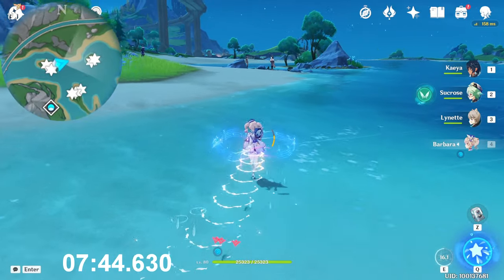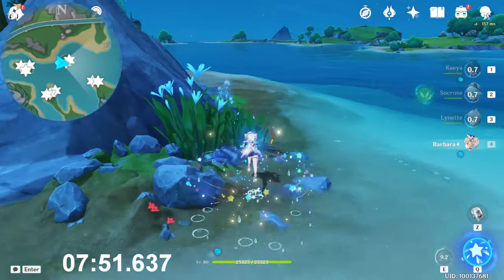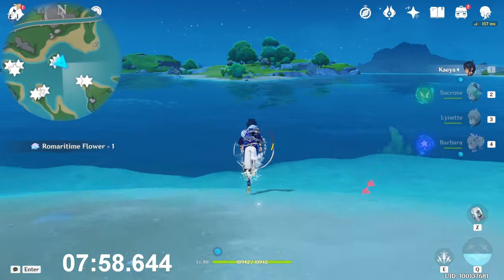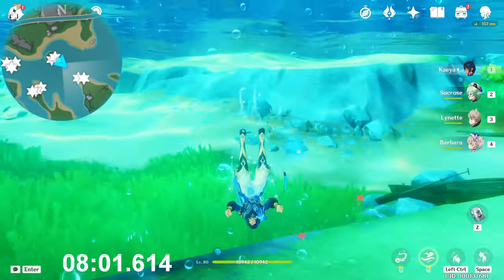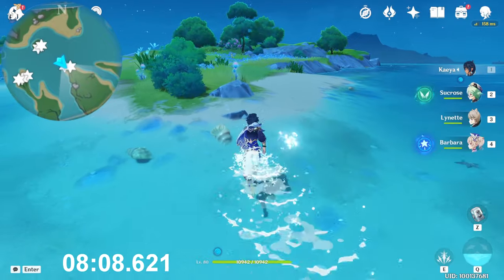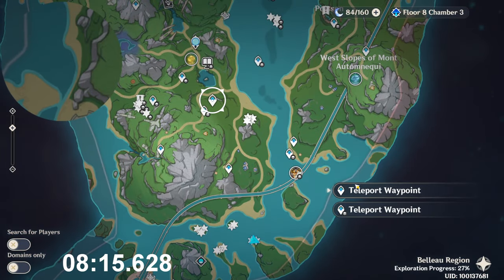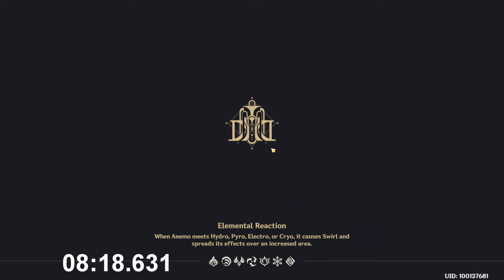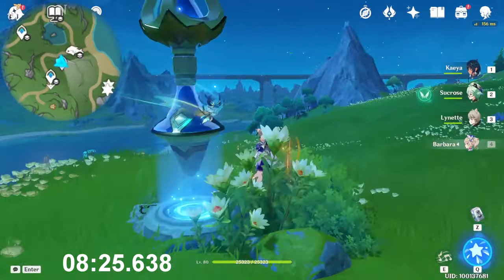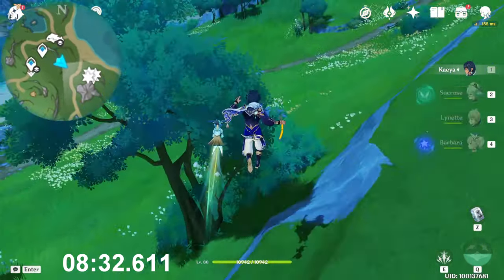Go to that small rock island here in front of you. Here's one, and near to that rock, the second one. Then go to that island at the southeast — dive and swim to go faster. Here the last two. Now teleport to this teleport waypoint. I know there are two of them nearby, but to make the route faster, I will just directly go to this fort.